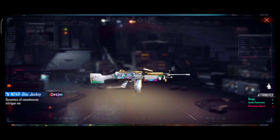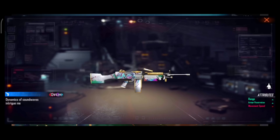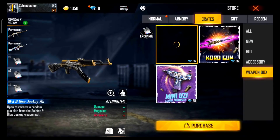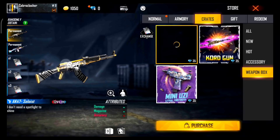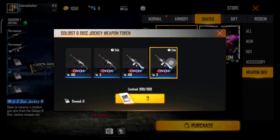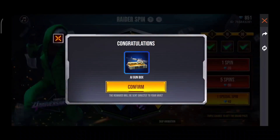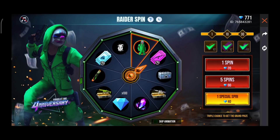Next we have range and armor penetration, and you have movement speed. So you have the M24. We have tokens, and if you want to create we don't have enough tokens. We can use the skin as permanent or limited time.